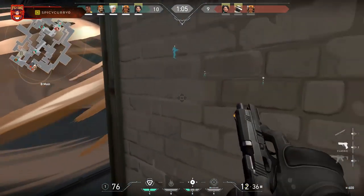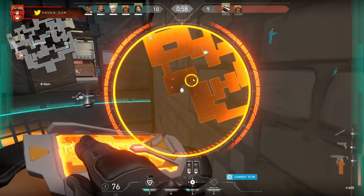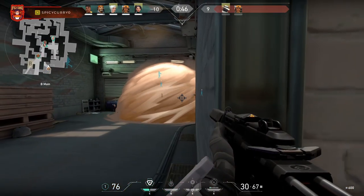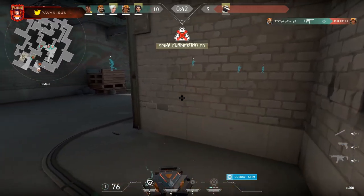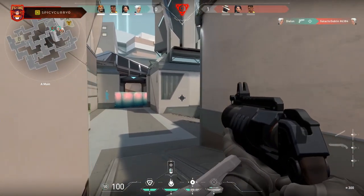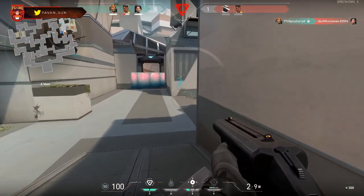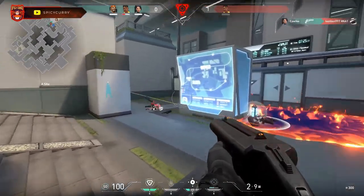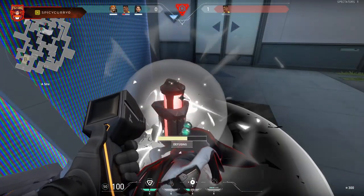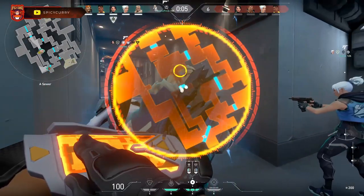Now let's move on to the sky smoke ability. You use this to block off critical choke points, left or right hand peaks, and even windows where opponents might be camping for operator snipes. It's a very useful ability and what makes Brimstone so good due to its simplicity. However, a common mistake I've seen from new players on attack is putting smokes in the choke leading up to a bomb site, then walking through them — this gives the enemy an advantage because they know exactly where you're coming from.